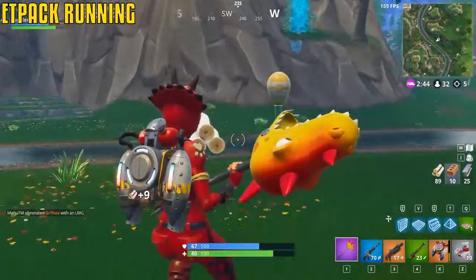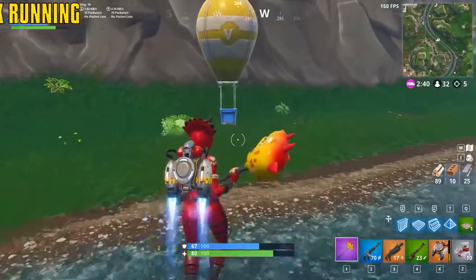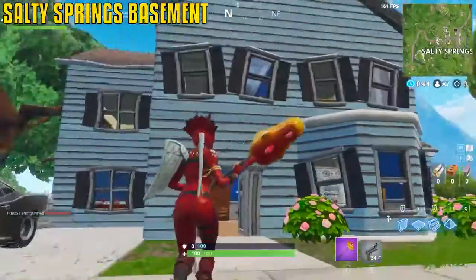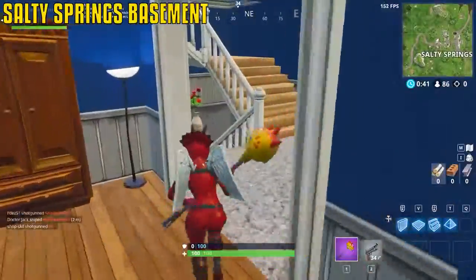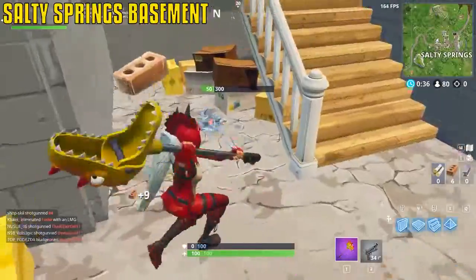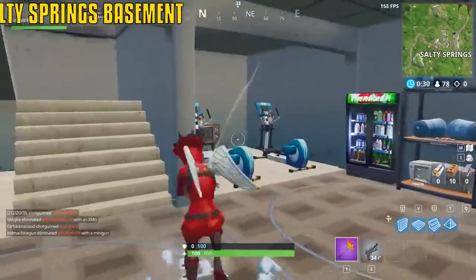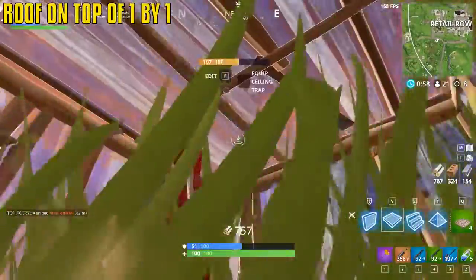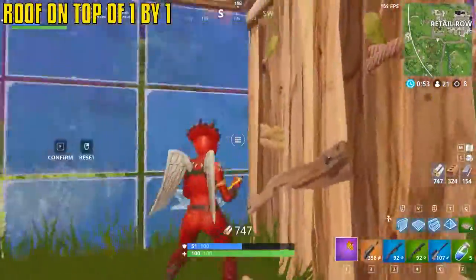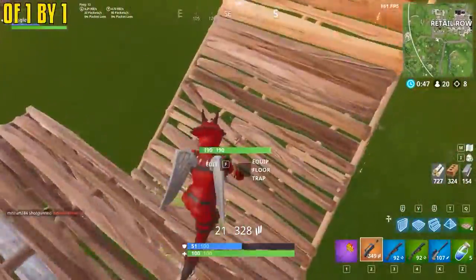Gliding through the air is a bit faster than running — if you're in a hurry, use that. There's a hidden basement with two to three chests in the blue house in Salty Springs — follow the stairs down to the basement, a bit further down beneath the floor you'll find another set of stairs with chests. Building a roof on top of your floors adds an extra layer for players to spray through if you're in trouble — as the enemy breaks the first one, you can place another.